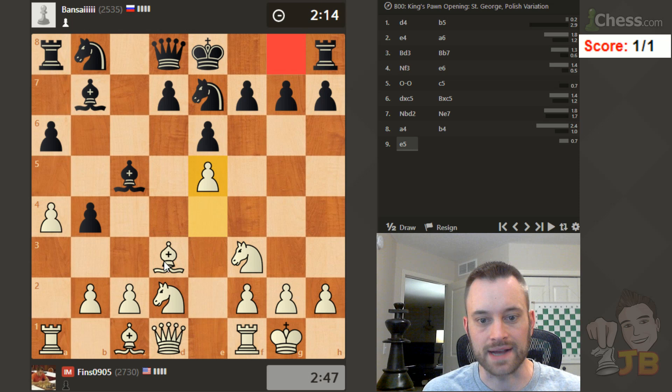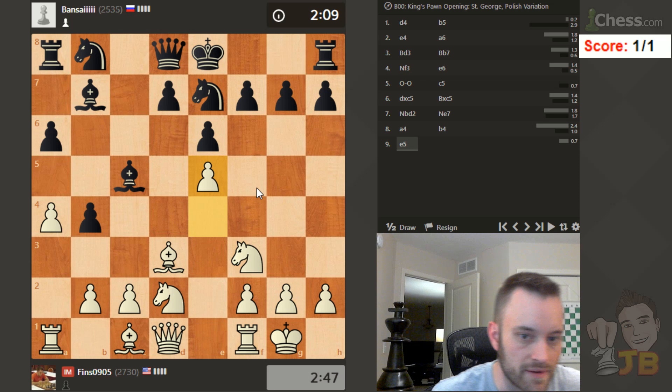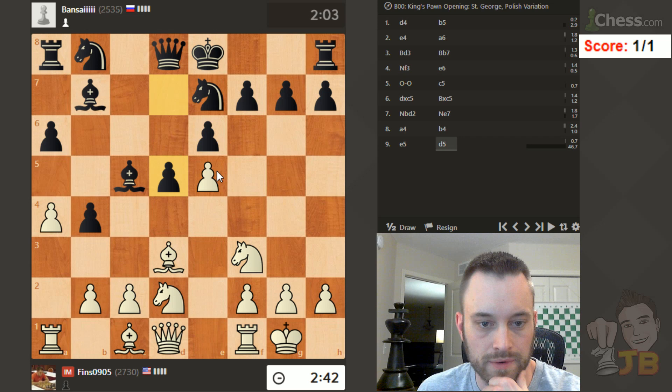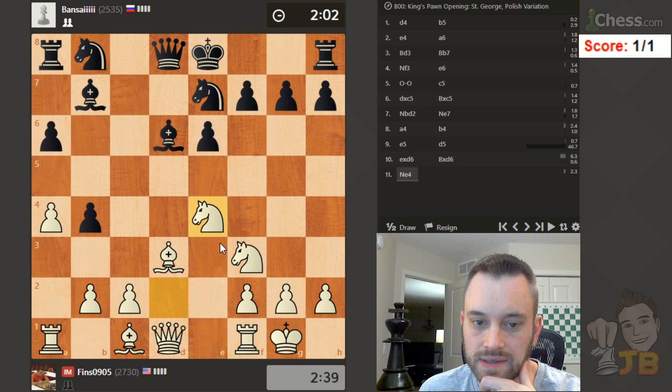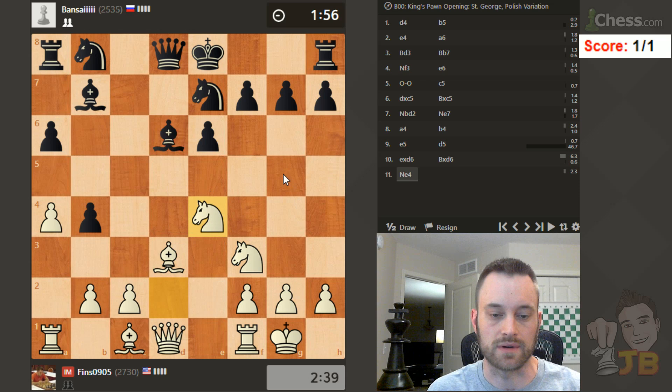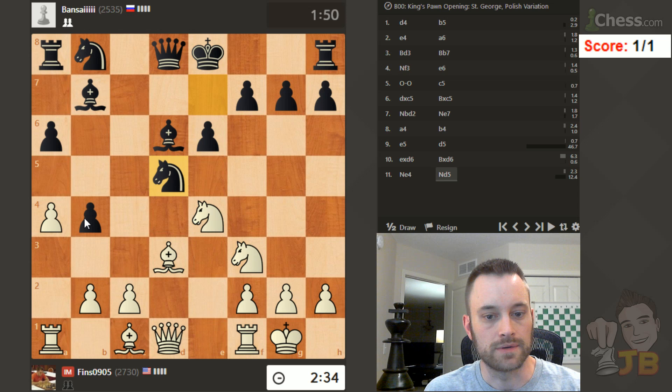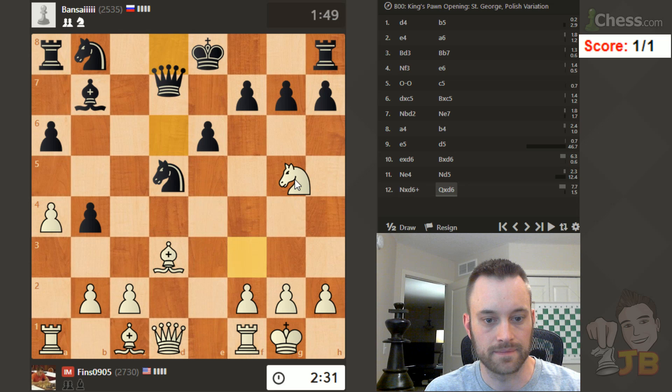My opponent's thinking here. I wonder if he's thinking about whether, if he castles, I can do the Greek gift. I probably won't even play that — I'll probably just play knight e4. I'm going to go turn my fan on real quick. Fan is a weapon, guys, or in my case this oppressive heat as a weapon against me. Knight b3 or take en passant — I'm going to take en passant. That definitely seems easiest as a way to gain the initiative. I'm on this bishop, and I don't think he wants to part with his light-square bishop.